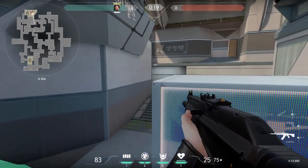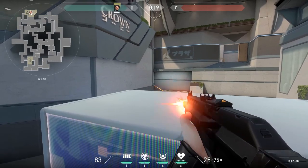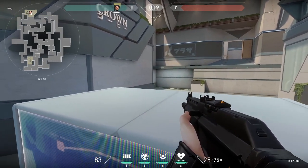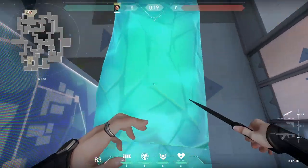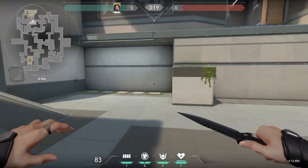Another A site spot — it's right at the bomb site in the middle behind the little board, I'll just call it the blue box. It's a perfect little headshot angle right here, and you can even crouch to avoid getting shot. Again, teammates need to know where you are and what you're doing.